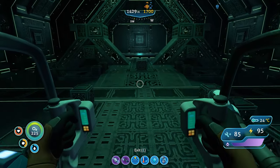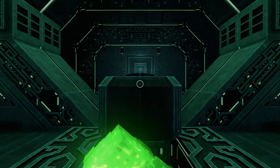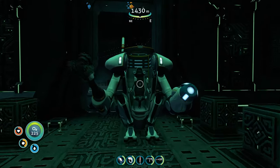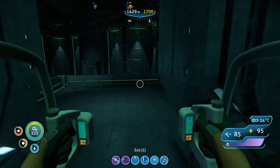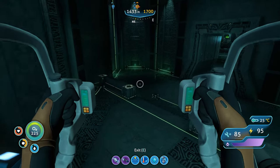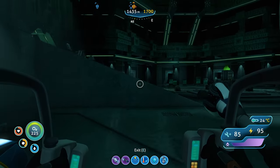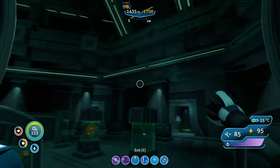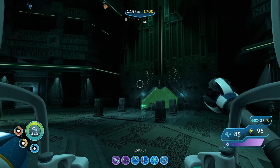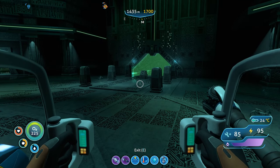I suddenly remember almost everything about this game, which is weird. Opening this portal too — one of them leads to the island, which I don't really want to go to, but there might be quick food there. I do need food soon. Anyway guys, that's it for this episode: four portals, some research going on, and a water filtration system built specifically for the creature that lives here. Thank you for watching and I'll see you in the next one.